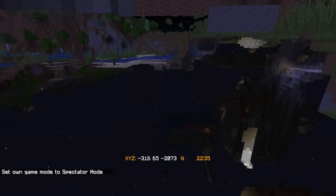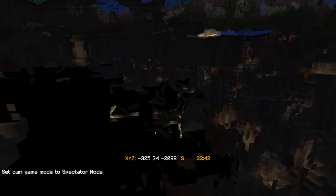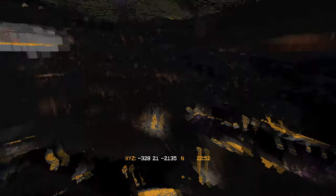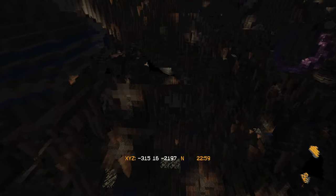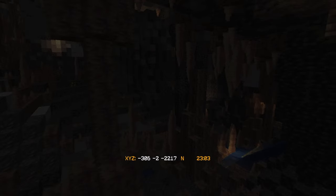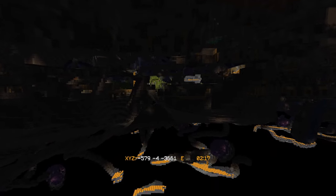Let's load in some stuff. This is what the new underground looks like - there are a lot more caves, very dynamic, very wide open. I'm not going to use spectator mode to cheat and go find stuff. This is an example of the new dripstone formations - you've got the little pillars. Now I want to look for lush caves - is there an example of one around here?